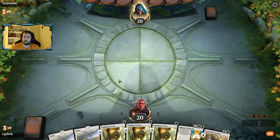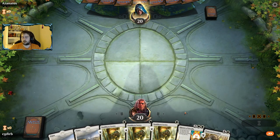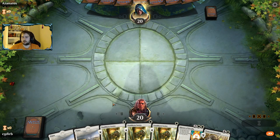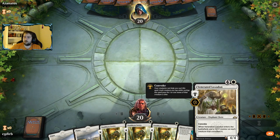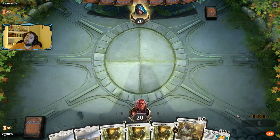This hand is a keep — even though the Snubhorns make it one of your slower draws. We're going to play out these Snubhorns and hope to ascend. We go Snubhorn, Snubhorn, Snubhorn, then maybe play the Loxodon or the History. By turn four, if we're able to ascend we will have a great board. So definitely a keep, but not a hand where we'll be dealing much damage in the early turns.